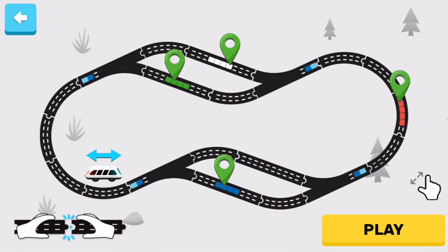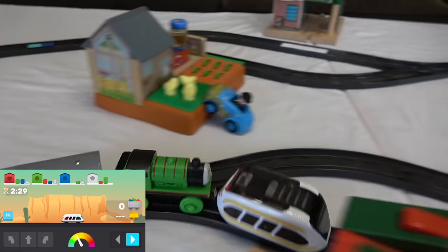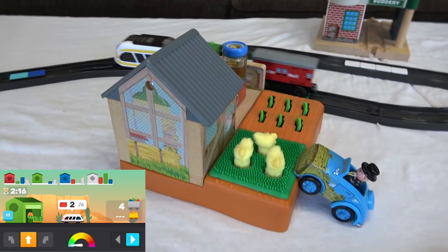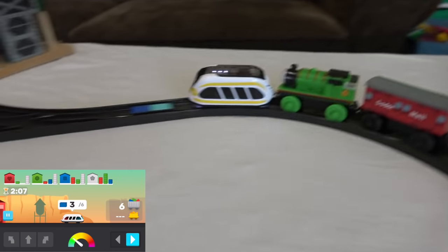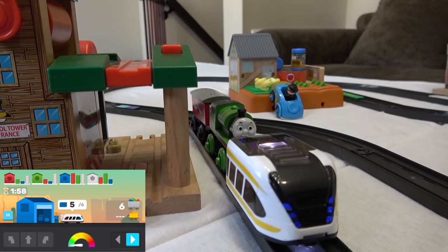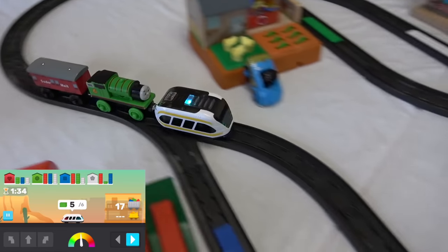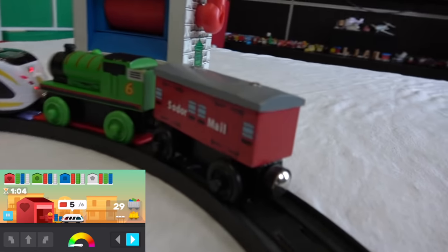Are you ready to start playing? Three, two, one, go. He starts off at Brendam Docks, Percy goes and gets the mail. The game is telling Liam where to go — which station to go to — based on the color pads, and he knows which ones to avoid. Got more blue cargo — now he's at the Brendam Barrel dropping off some cargo. More mail! Now he's at Suttery. This is a very exciting mail run for Percy. Down the line, look at Percy go — more mail, more deliveries to make.